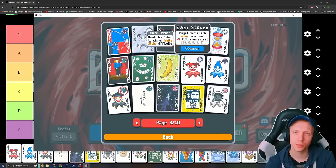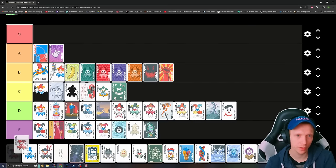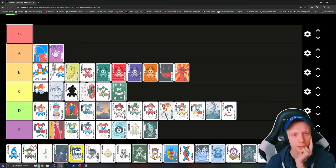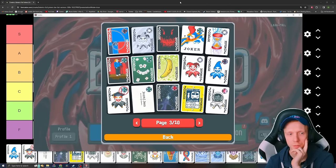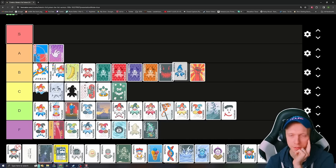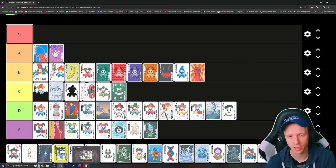Even Steven — played cards with even rank give plus 4 multiplier: 2, 8, 6, 4, 2. It's quite strong, probably up there with a lot of other things, but you can't carry it forever so it's just kind of okay. Odd Todd — played cards with odd rank give plus 30 chips: ace, 9, 7, 5, 3. It's actually a little worse than Even Steven for most decks, maybe quite a bit worse. I'd probably put it worse than Scary Face.